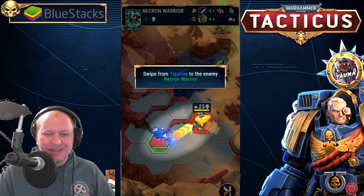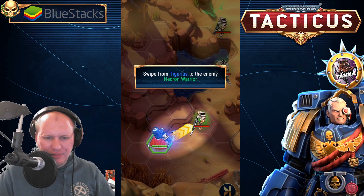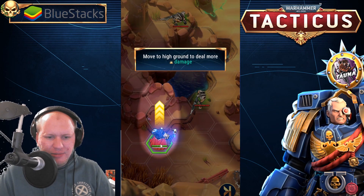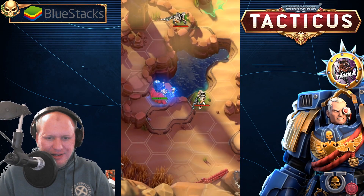We're going to try an attack here. Grab him, swipe across — there we go. Enemy turn. So we move to high ground — we've got different tactics here, we can go to high ground.